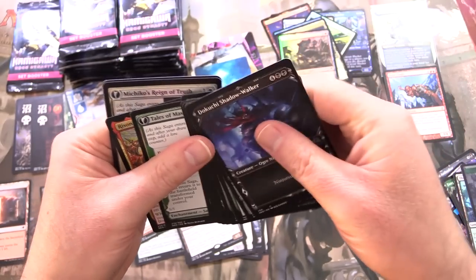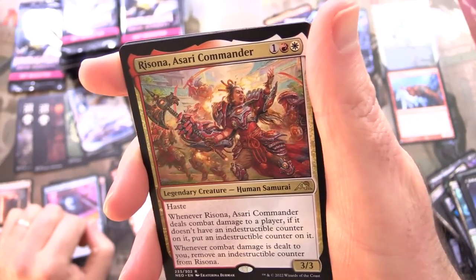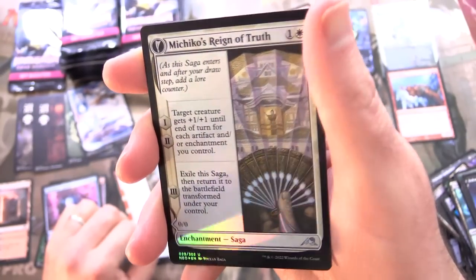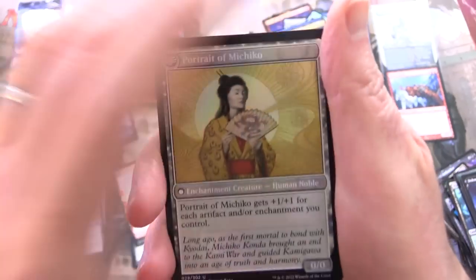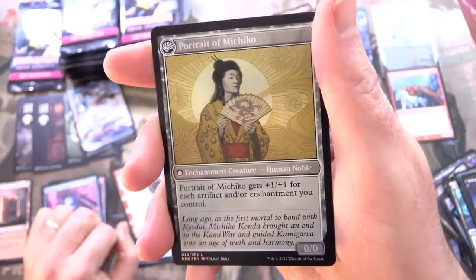Skipping ahead to our rare: we have Reza the Asari Commander — we saw the art card for that previously. And Michiko's Reign of Truth, an enchantment saga — let's flip it around. We've got Portrait of Michiko.